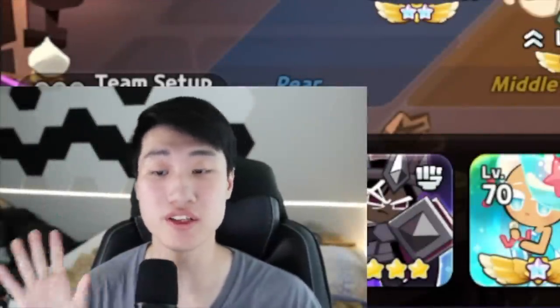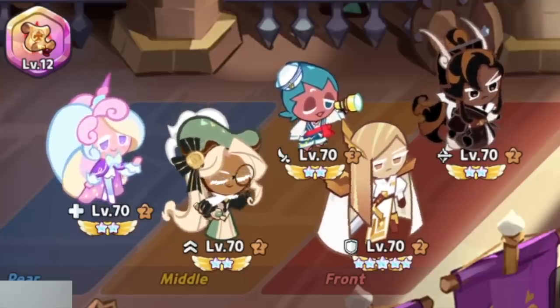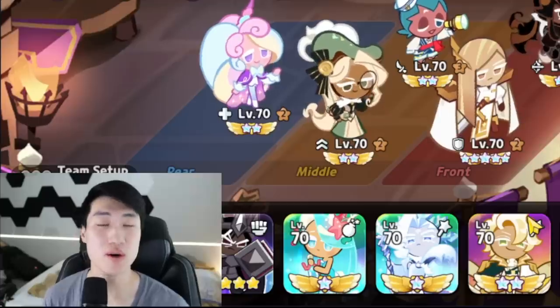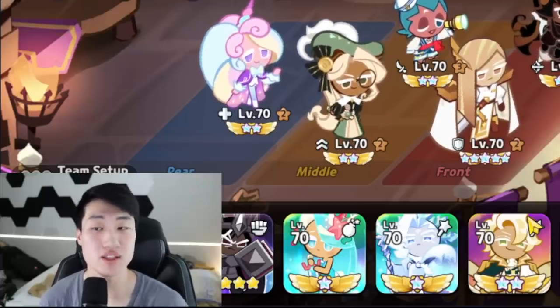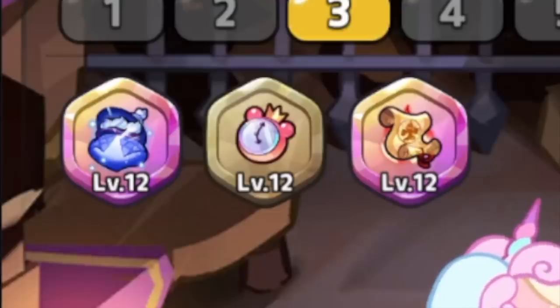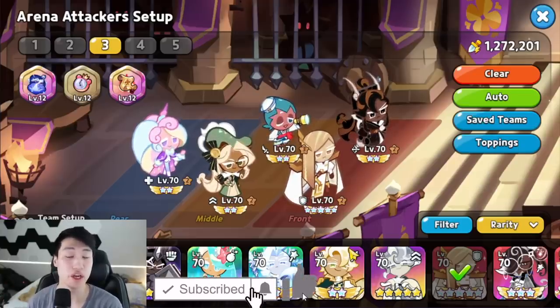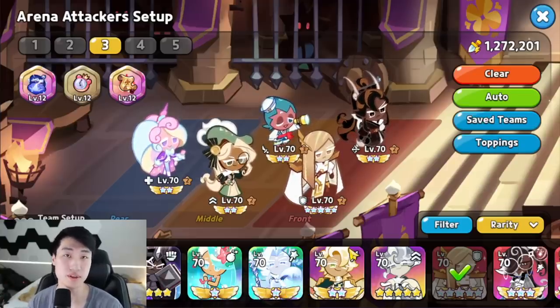Alright guys, so if you guys remember, I shared this comment with you guys yesterday with Sorbet as well as Eclair comboed with Caramel Arrow to do a massive amount of damage to the enemies utilizing the Enchanted Rope. I told you guys yesterday with the video that I was going to share an Alphugato build that is very similar to this.